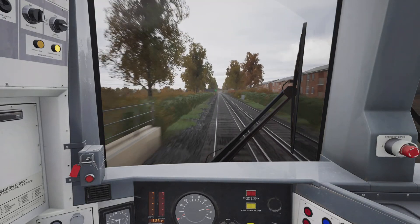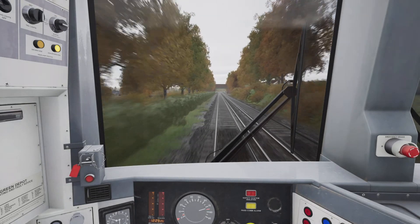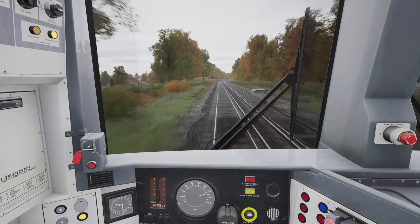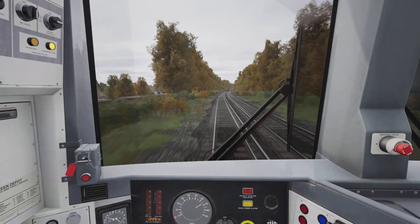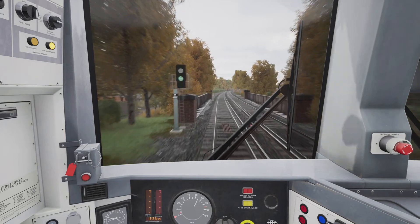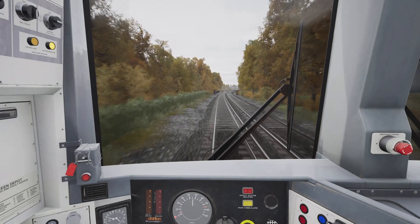This signal coming up — if I was in a Class 395 Javelin or a Class 375 Electrostar I'd probably get a brake step one application in around there, but because the Class 465 Networker has quite good brakes and we're travelling at 75 miles an hour, I'm going to delay my brake application a bit. Shortly after passing underneath that bridge I've made a brake step one application. The brakes on this train are ridiculously sharp so I'll probably need to momentarily release the brakes as we get closer to the station. Aiming for an entry speed of 30 miles an hour into the platform at Sittingbourne.